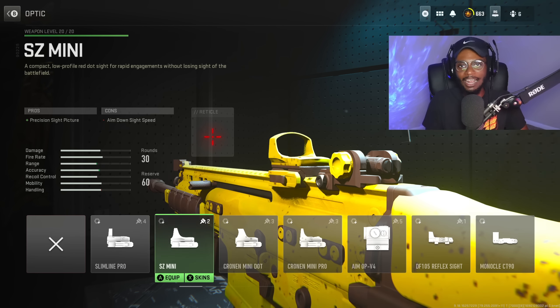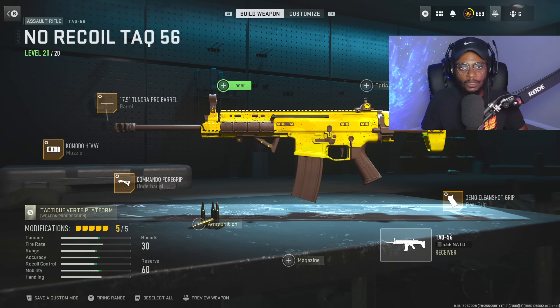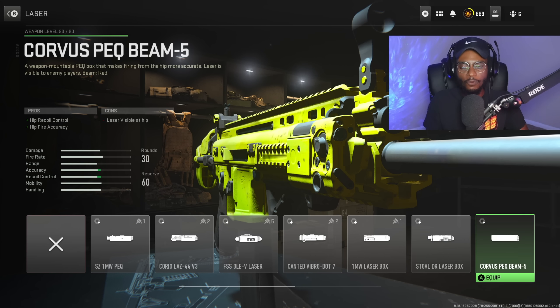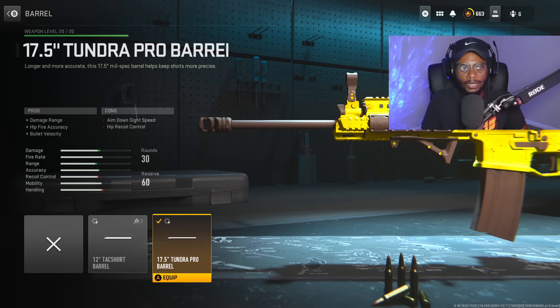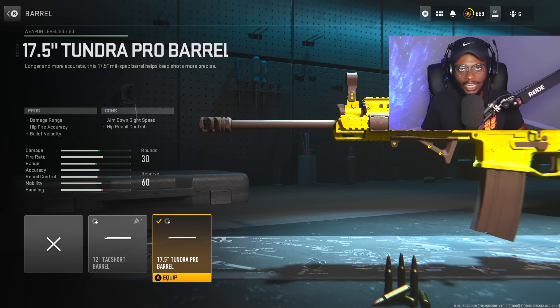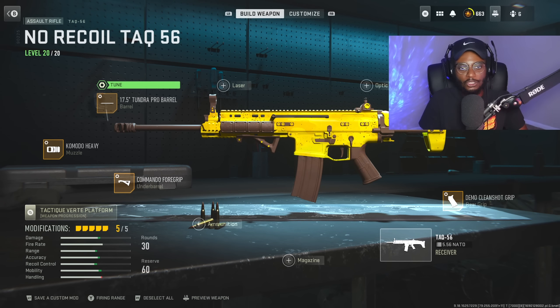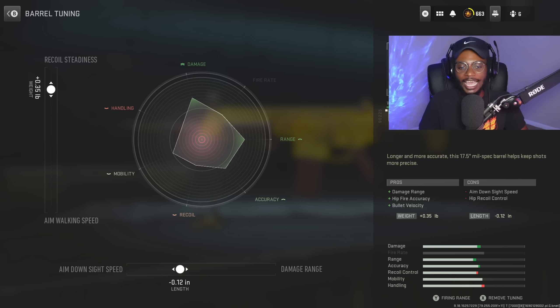Now obviously we're skipping over the optic — the iron sights on this assault rifle are amazing, some of the cleanest in the entire game. We're also skipping over the laser because this is simply not gonna help us out for a long-range class setup. Instead, we're jumping to the barrel, and that 17.5-inch Tundra Pro barrel is gonna be the way to go here, bumping up damage range, hit-fire accuracy, and bullet velocity. This is overall gonna make sure this weapon is more consistent at longer ranges. Once you start rocking this barrel on this gun, you literally can't run it without it. For the tuning, we are gonna be increasing aim-down-sight speed at negative 0.12, and more recoil steadiness at plus 0.35.